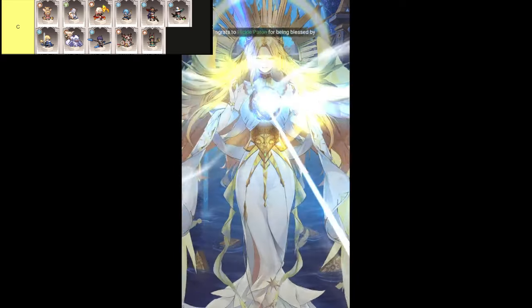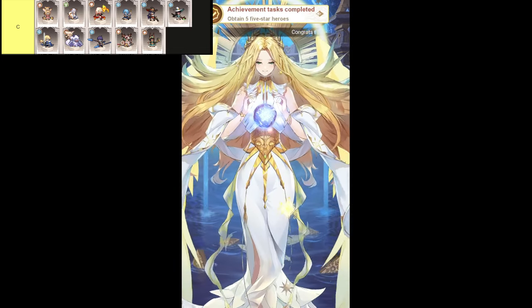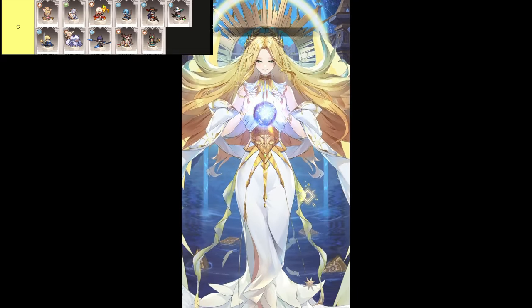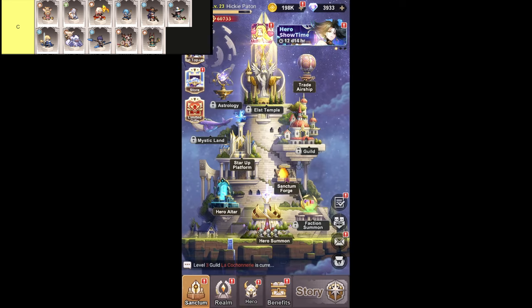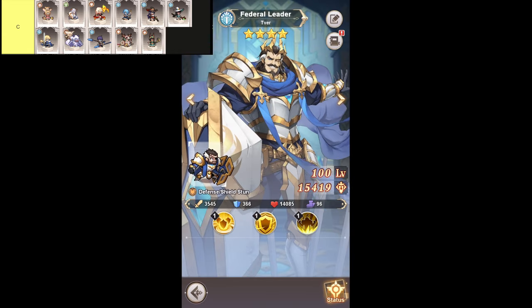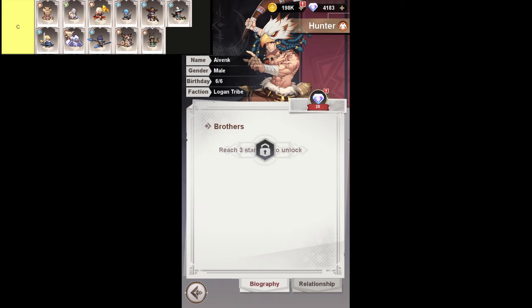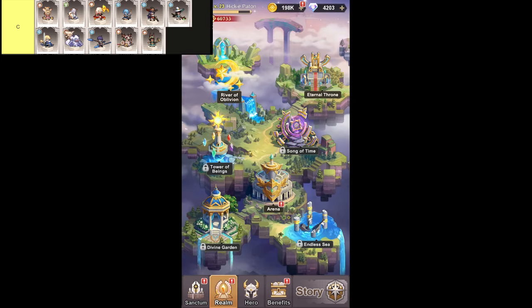Alright, so let's talk about the C tier heroes in Pixel Heroes. I know what you're thinking — C tier? That doesn't sound too great, and honestly, you're not wrong. These heroes aren't terrible, but they're definitely not the ones you want to rely on as you progress through the game. They have a few strengths here and there, and in certain boss fights or tricky battles, they might just save your bacon. But the moment you get your hands on something better, it's time to swap them out. These heroes shine brightest in the early game, but once you start building a stronger team, their usefulness fades pretty quickly. C tier heroes have a decent set of balanced abilities that make them versatile, if not exceptional. They're solid placeholders — good enough to get the job done, but not amazing enough to stick around for the long haul. So if you've got a C tier hero in your lineup right now, just know they're holding the fort until someone better comes along. And when that time comes, don't hesitate to make the switch.